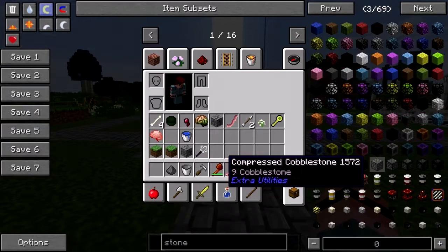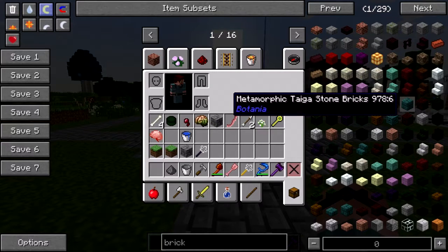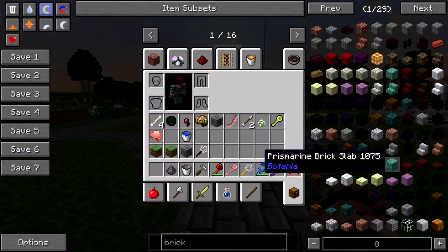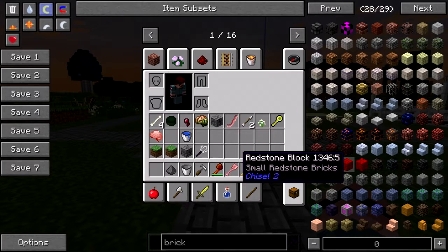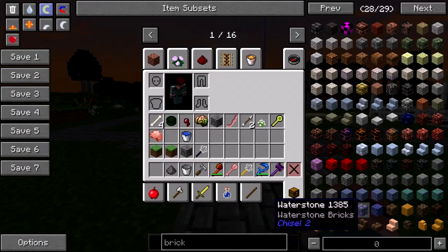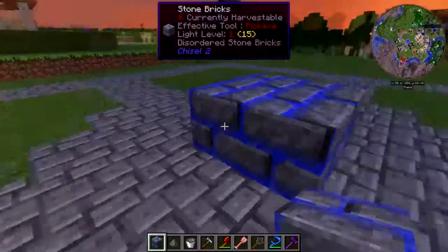I found a thing — apparently Mine Factory Reloaded has a fountain block now. I hooked one up just for giggles in creative, but unless it can use fluids besides water it's kind of worthless, to be quite honest. Living rock — don't want that. Water stone — that would be good for the little pedestal.